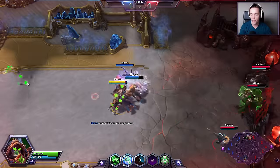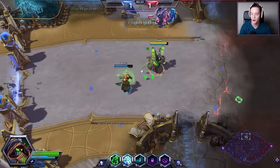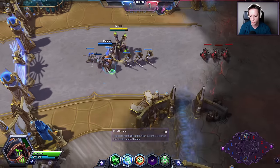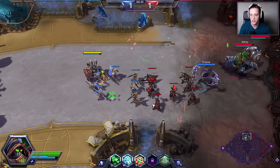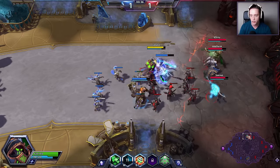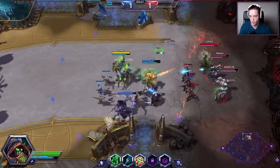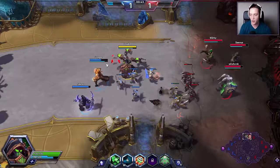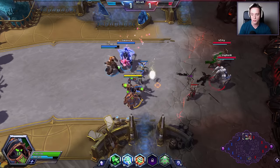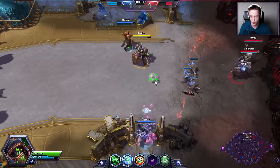However, early on we are actually extremely, extremely squishy. This is actually the only hero in the game that cannot heal herself up at all, except when she is out of combat. That is what the trait is all about. The Caduceus Reactor is a percentage-based ability that basically heals you up whenever you're not taking any damage or in combat for more than four seconds. I heal up 3% of my health constantly, so within about half a minute I can go from 10% to full health by simply not taking any damage. That is really, really important to keep in mind.